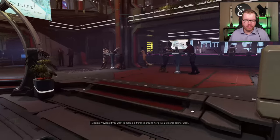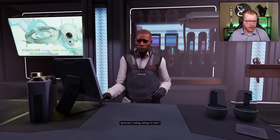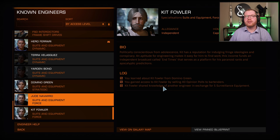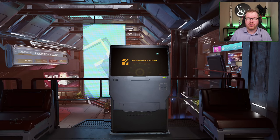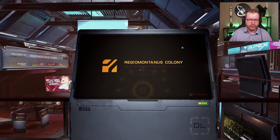Once you have your opinion polls, head to a station, go up to the bartender, say you want to sell some items, find your opinion polls on the list, and sell 40 of them. Next, you need to make sure you have five surveillance equipment to hand in to Kit Fuller so he'll tell you about the next engineer down the line. Surveillance equipment is relatively easy to find — you often find it in command centers, security areas, and operations areas.